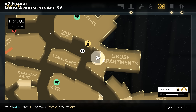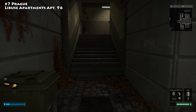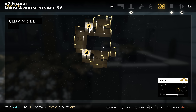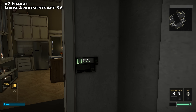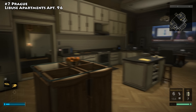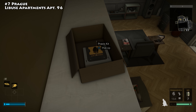The next Praxis kit is in Prague near Chicane's place inside the Labuse apartments. Head to the stairs and go all the way up to the third floor. Go to apartment number 96 — you can either hack the door or get up on the ledge and jump down to the window ledge to come in through the window. Once inside, climb up on the cabinets to the top, and in a box up there you'll find your Praxis kit.